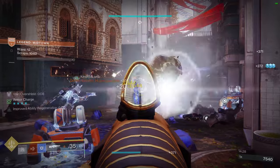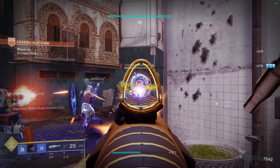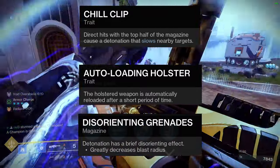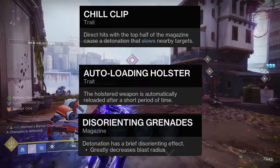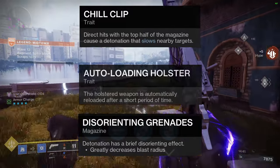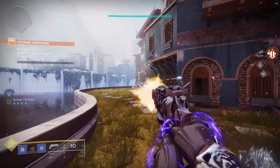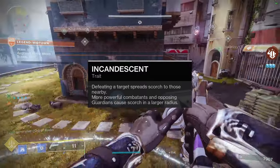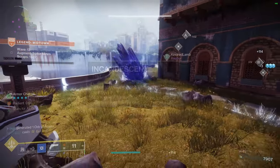Now for weapons: I recommend the Lingering Dread because it has Chill Clip, Auto-Loading Holster, and Disorienting Grenades. If you could find another grenade launcher with this type of roll, I would recommend using that. And then two solar weapons — here I'm using one with Incandescent because it spreads scorch, and a solar machine gun.